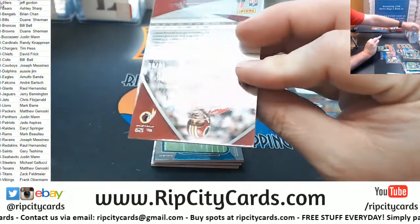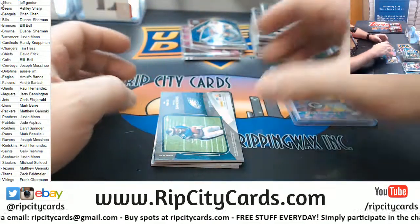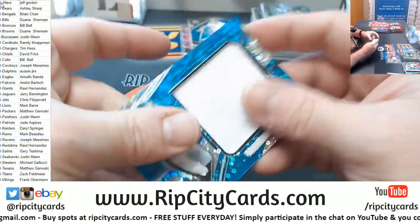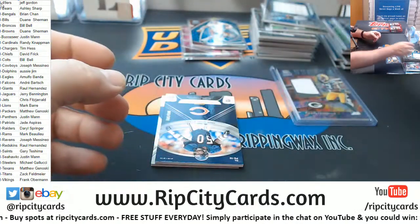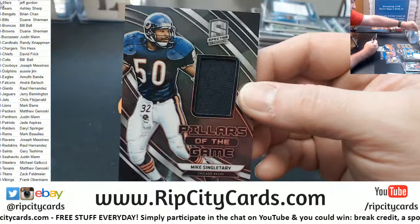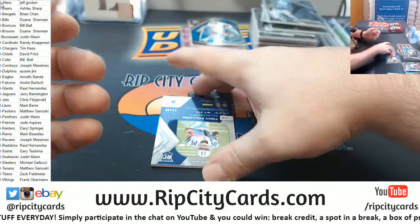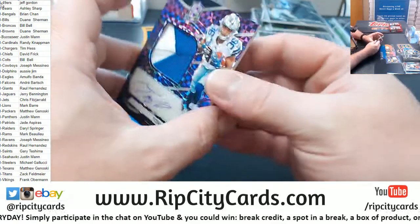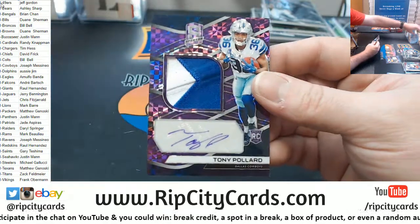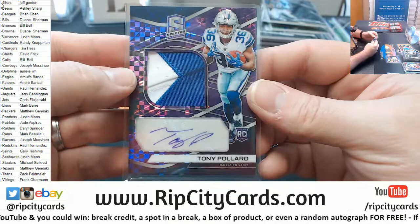To 35 Bryce Love two-color swatch and autograph — this is Spectra number one, freaking nature, Spectra number one. So far seeing some very lovely low-numbered across-the-board hotness. Theisman to 99. Miles Sanders to 99 jumbo swatch. To 199 a Singletary. Not a bad one — again, to 35 two-color patch autograph Cowboys Tony Pollard. Lots of low-numbered stuff, nice one for the Cowboys.